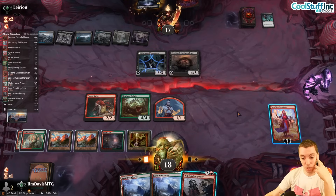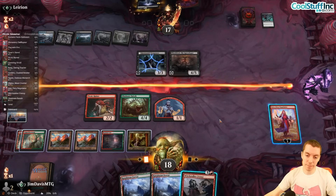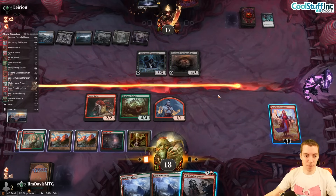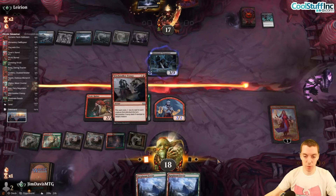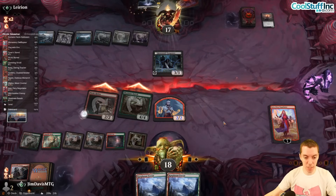More creatures is sweet because next turn I can play more spells too. Let's attack and then kill Shielded. If they have a counter, Make Disappear is the only one. Let's kill it before we even attack — cast this, Prowess, Shielded dead. Attack with these for eight, with double strike — that's nice.